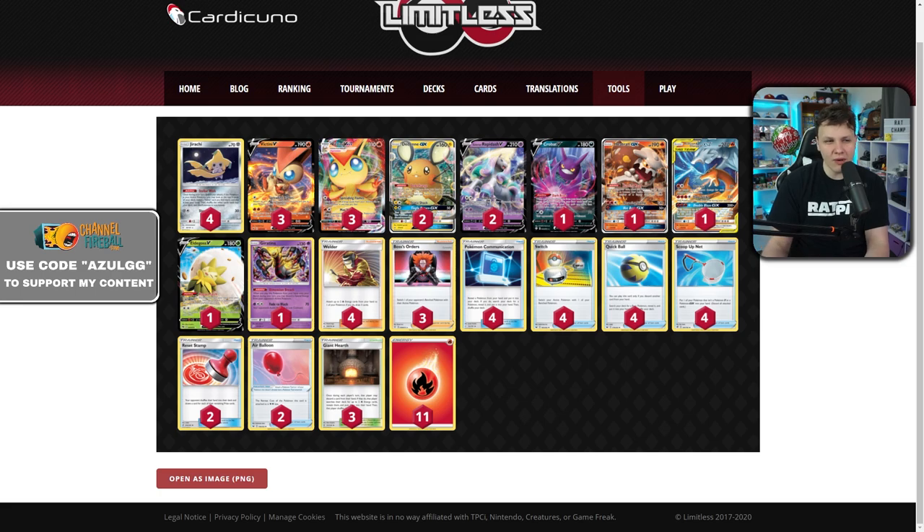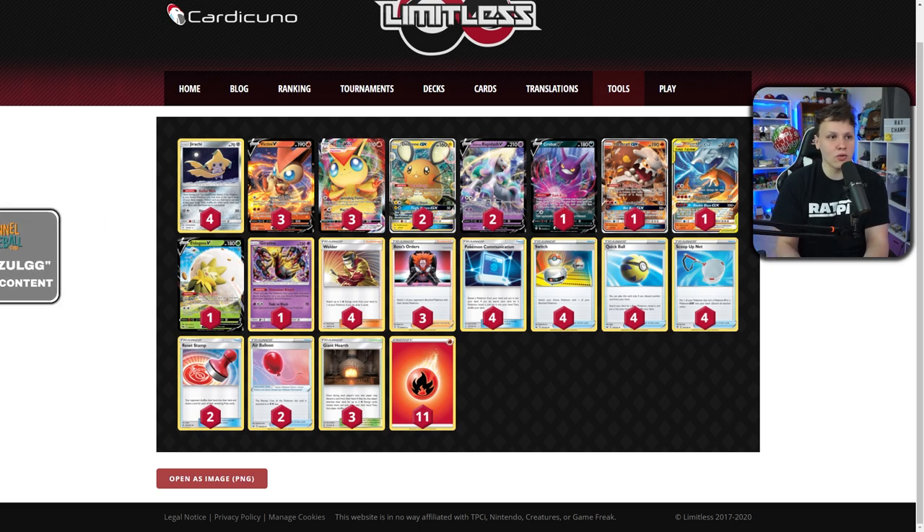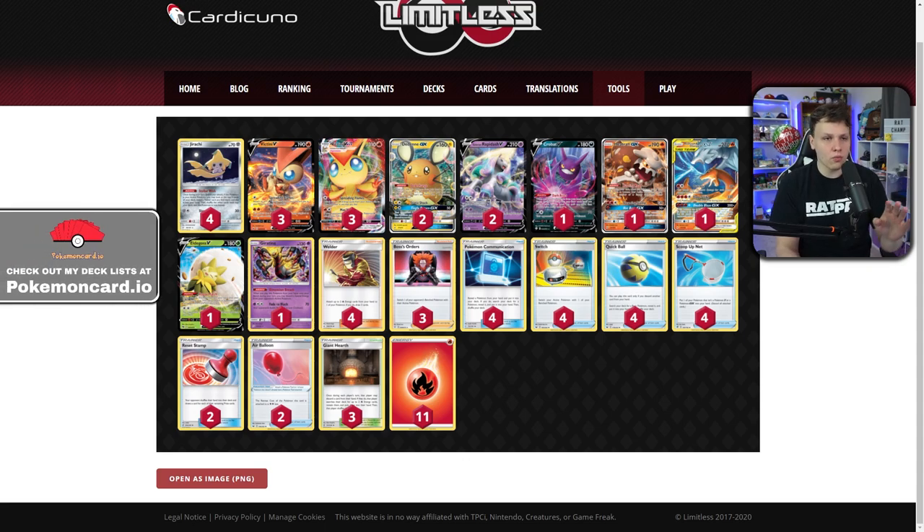Rapidash gives this deck a cleaner answer that isn't just limited to Tag Teams. Before, the Victini deck was really struggling to beat Tag Teams and had the clunky Mewtwo package. Now Rapidash is also good against other V decks — if an opponent puts down their Eternatus V or Urshifu V and attaches energy, you reduce their HP to 100, and if they V-MAX and hit your Rapidash, you get the V-MAX knockout as a response. They'd have to set up double V's to play around it.